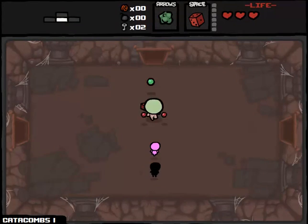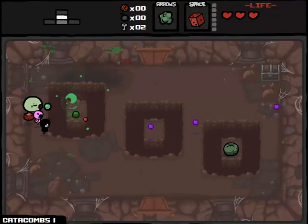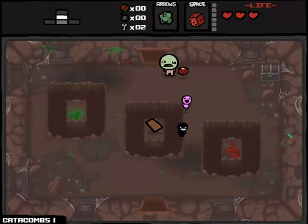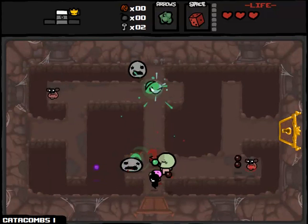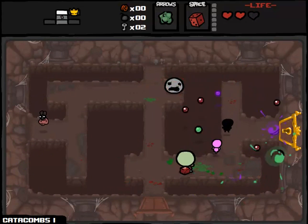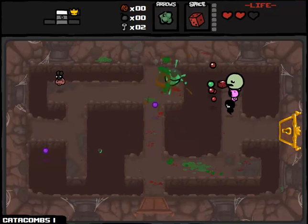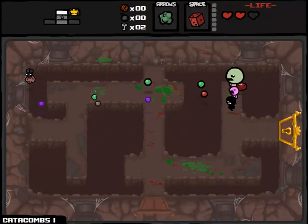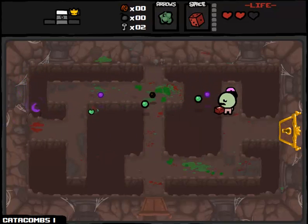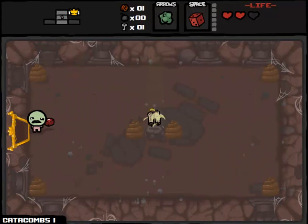Thanks to that eternal heart, we ended up not really losing out on HP on that floor. Technically we still did because we could have four health right now, but I'm not going to complain. I hate this room, I hate everything about this room. The layout - this room would be so much easier if we could just fly. But sadly we can't. Little Steven can hit that fly at the very end of this level though.